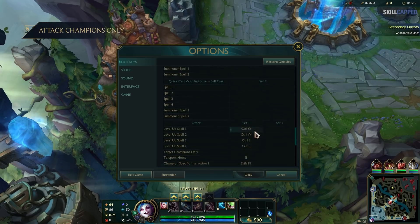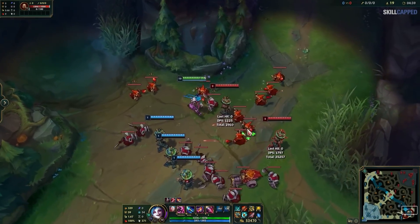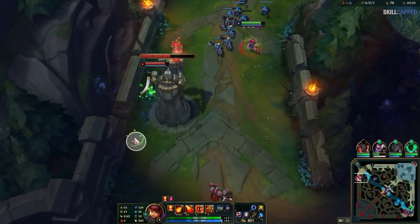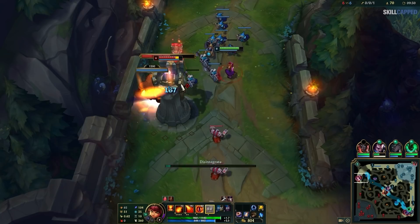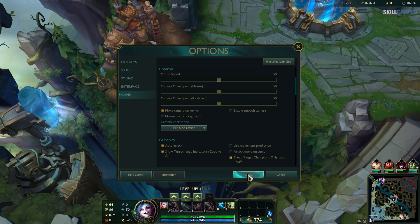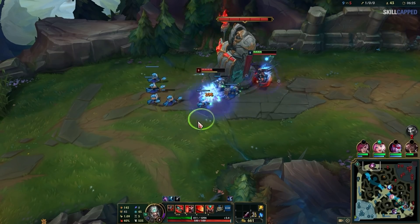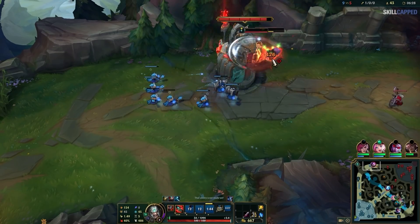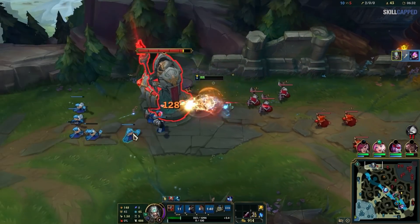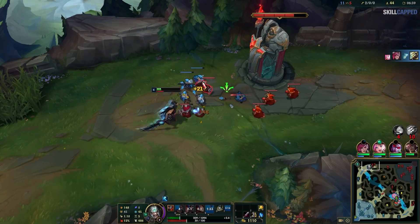Our final tip is the attack champions only keybind. When you hold down your bind for this, it makes it so that you can't target anything but enemy champions with auto attacks or spells. This is very useful when you need precise clicks on your opponent, but they happen to be standing near their turret or minions which might cause you to miss-click. Many players aren't aware there's actually a toggle for this feature under the game tab in settings. With it enabled, you'll only have to press your keybind once and maintain the attack champions only effect until you press it again — very useful for extended plays where you need to precisely click on your opponent multiple times.